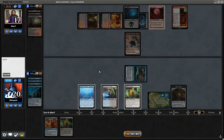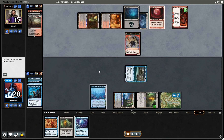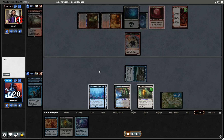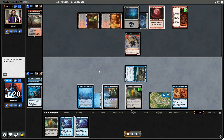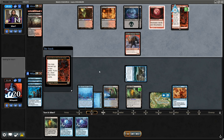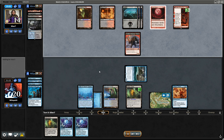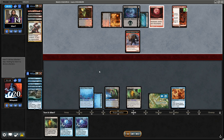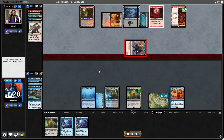We can use Dress Down to at least prevent them from getting a Treasure token. If we don't draw more basic Islands that's going to be a problem. We could have actually played that on their turn — we were trying to play around Bowmasters but forgot our own advice, which is that they can't Bowmaster in response to Dress Down because they'll lose the ability before we draw a card.